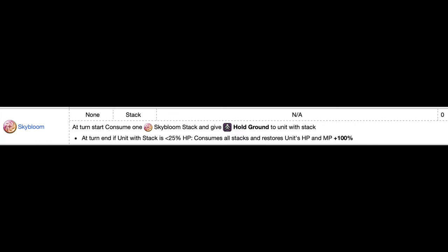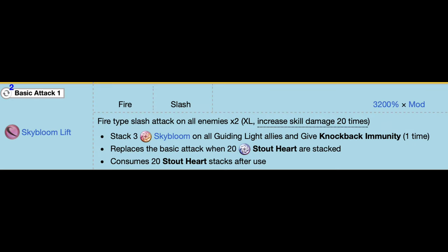Also, if a character with a Sky Bloom stack has less than 25% HP, they won't get hold ground. Instead, their HP and MP will recover to 100%. So Sky Bloom Lift deals damage to enemies and either prevents one-hit kills or, if a unit is below 25% HP, fully restores their HP and MP.